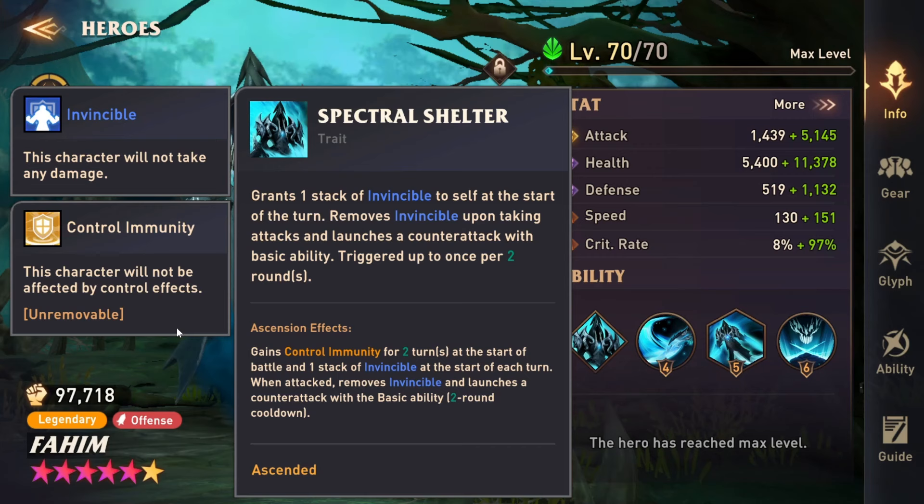The problem is obviously he's squishy — he's a damage dealer, so the invincibility is really important. The application for him in an arena setting is going to be really specific. I could see him being pretty solid for an arena offense team because Fahim can actually be pretty fast. But overall, I would still say his utility is going to be in guild boss and guild versus environment. That's where he's going to shine, but he does have some application in other areas, which is actually why I booked him.